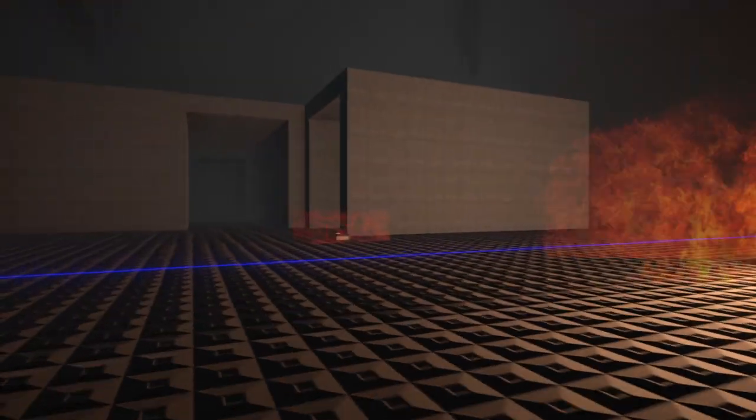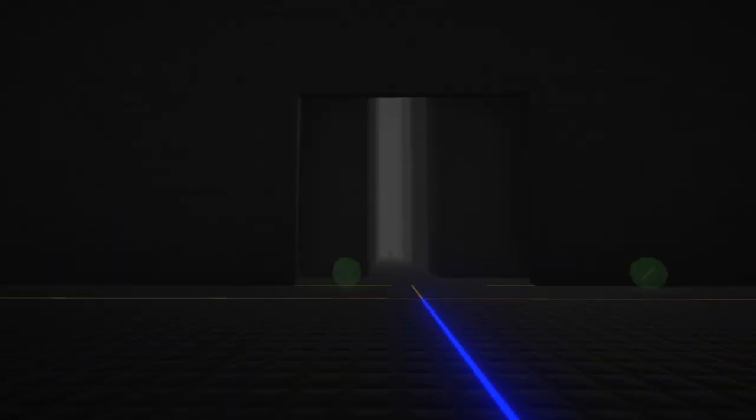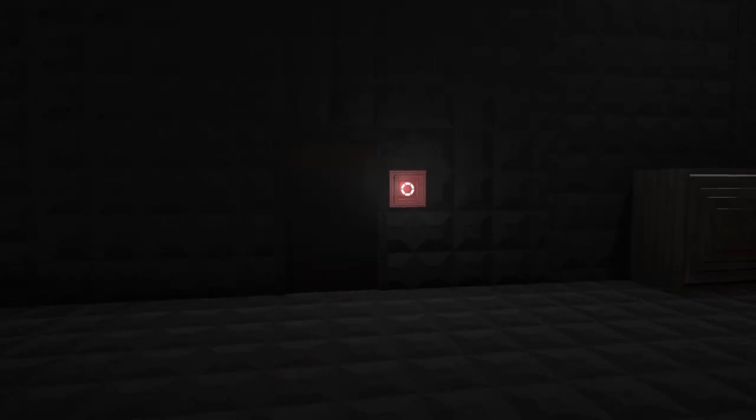Once you beat potato man, there's a blue beam that shows up that kind of guides you to the rest of the level. I found this is a little bit better to guide the player into the next phase of the level. There's some cool stuff hidden behind this door — have fun getting in and finding out what's inside.